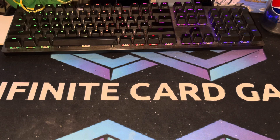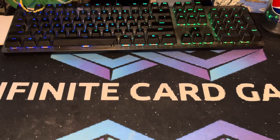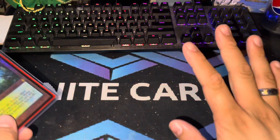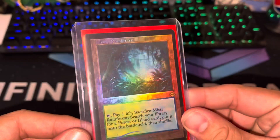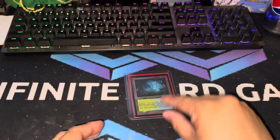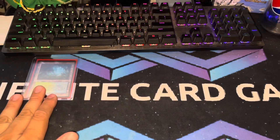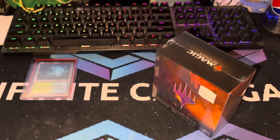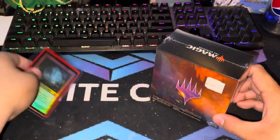Welcome back everybody to Infinite Card Games! Let me tell you what happened today at the Modern Horizons pre-release — it was insane. Infinite Card Games pulled a foil Misty Rainforest old border. I don't know if we can top that, but what we can do is open up a pre-release kit.